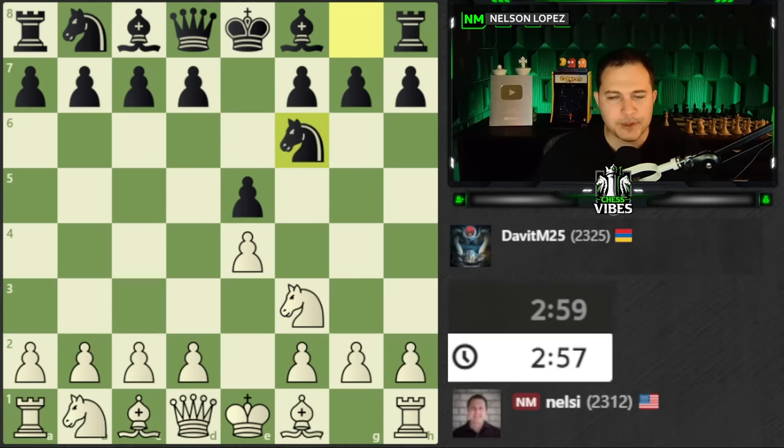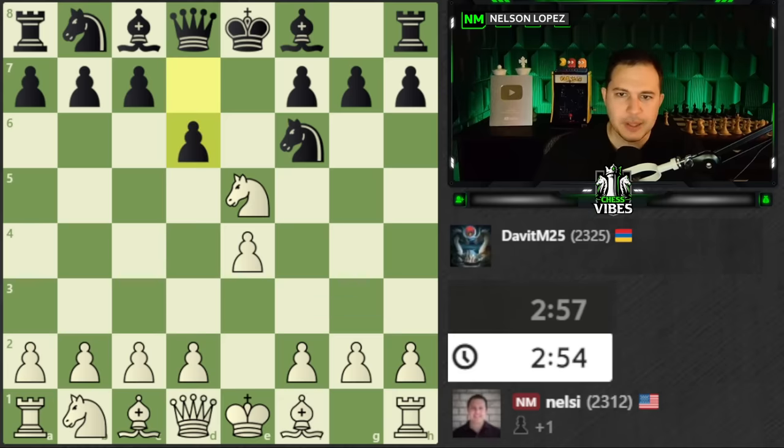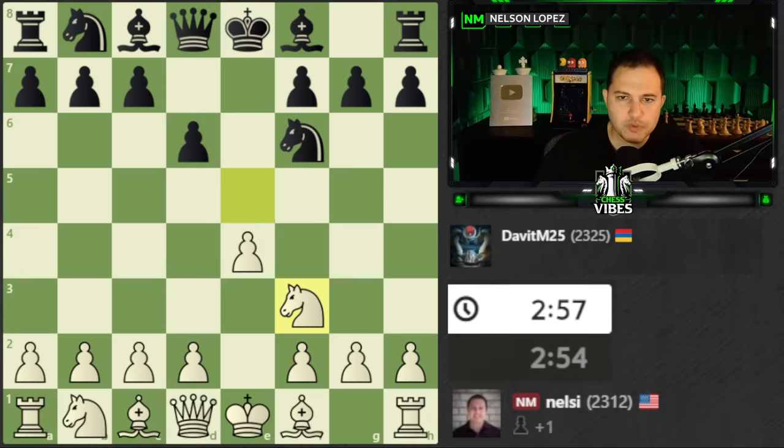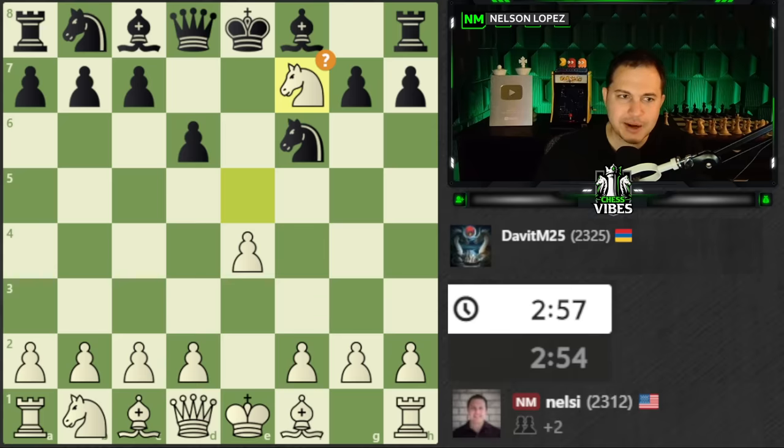So I played E4, and my opponent played the Petrov. This is not an opening that I've really studied too much — I'm not that familiar with it. So I wanted to play something to hopefully get my opponent out of their comfort zone early. The normal approach is you take the pawn, go back, after D6 black gets your pawn — it's just a big trade. So I decided to play a gambit where you sacrifice the knight.